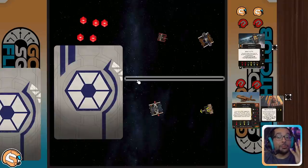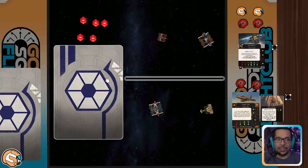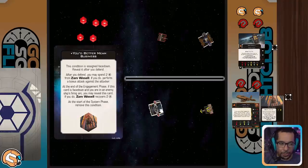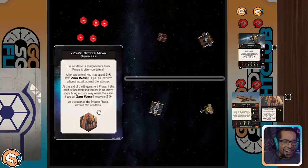Gameplay scenario number four with 'You Better Mean Business' — you're not attacked that engagement phase, but you're sitting in an enemy's arc. At the end of the engagement phase, if you have not defended that turn at all and this card has not been flipped over, you may choose to flip it over. If you're in an enemy firing arc — and that's even if they can't shoot you due to a disarm or sitting on an asteroid — front arc, back arc, turret arc, anything where they can shoot you — you can flip this card if they didn't shoot you earlier. At the end of the engagement phase, if this card is face down and you're in an enemy firing arc, you may reveal this card and Zam Wessel recovers two charges.